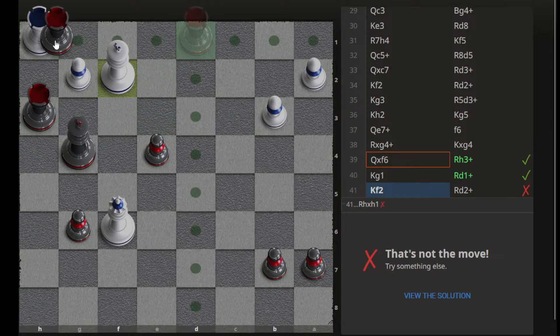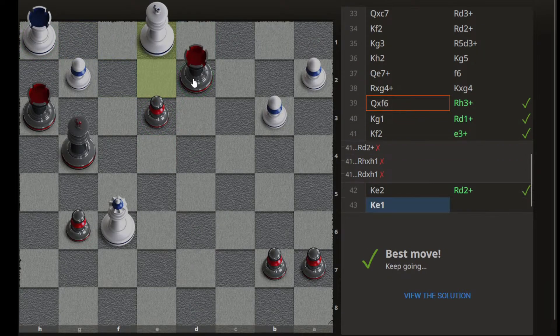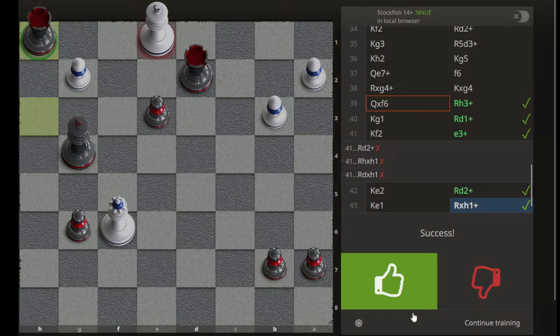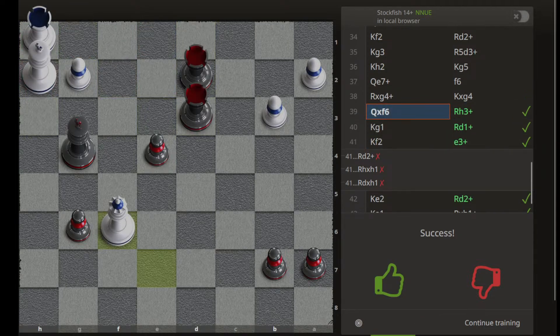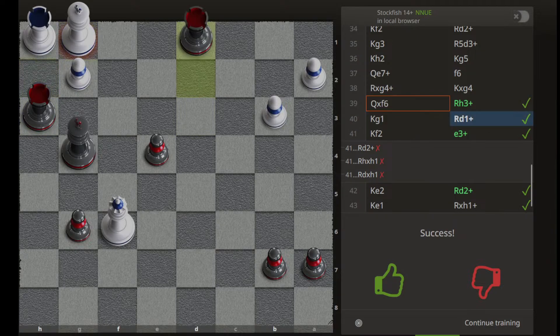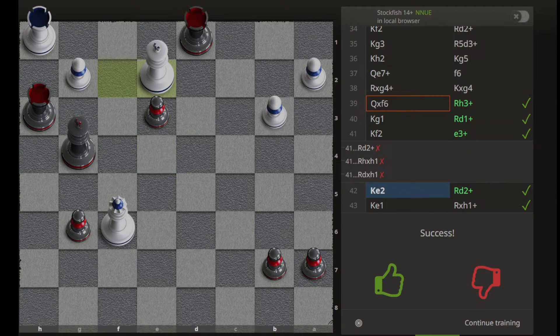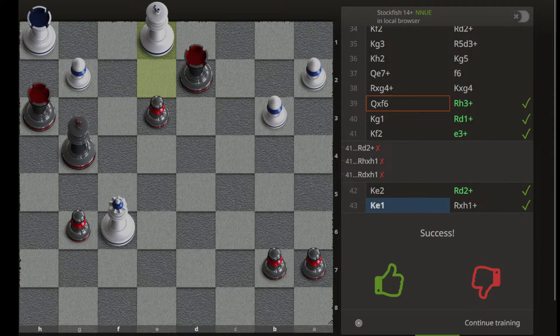If we go with this check — go here, okay. Then capture. So this was the idea: go here check, rook h3, king to g1, again check with rook d1, then f2. We have to play e3 check first, because this pawn is protected. So we can play rook to d2 check, king will go to e1, then we can capture.